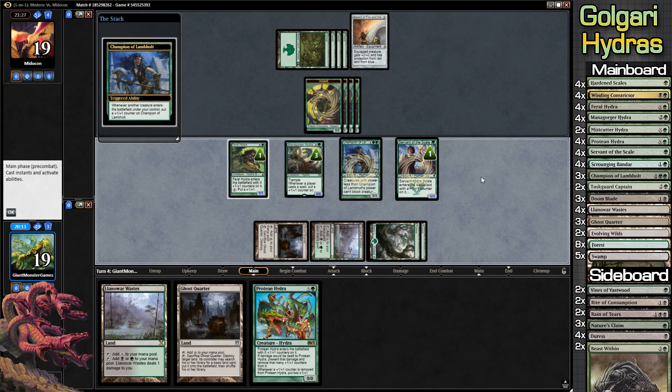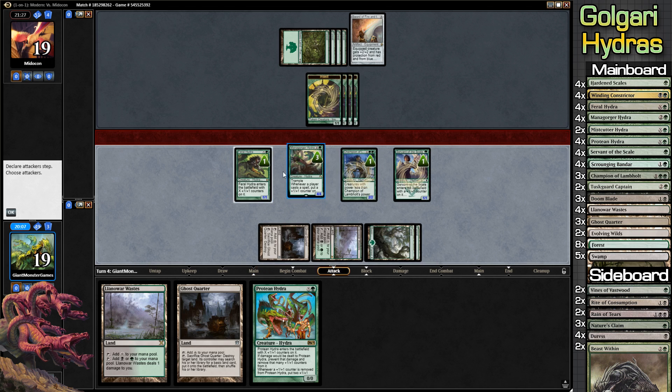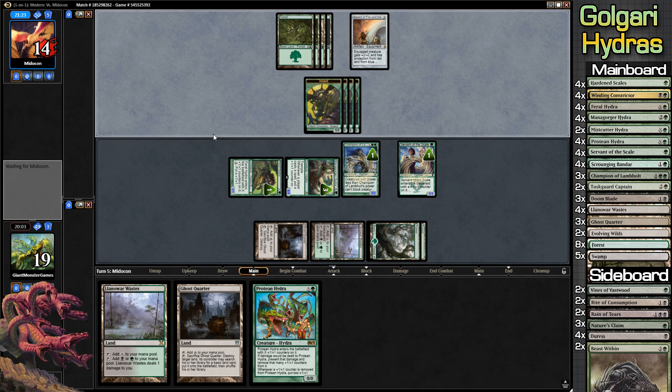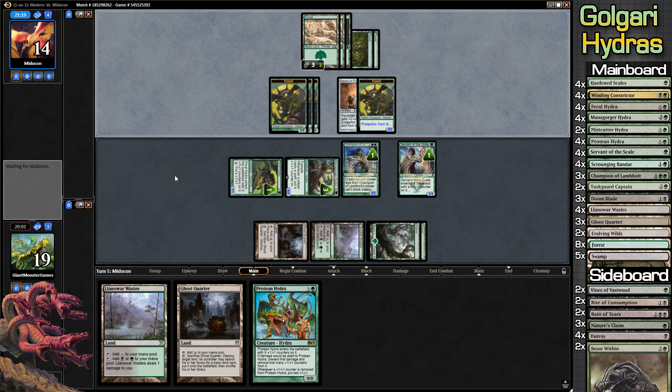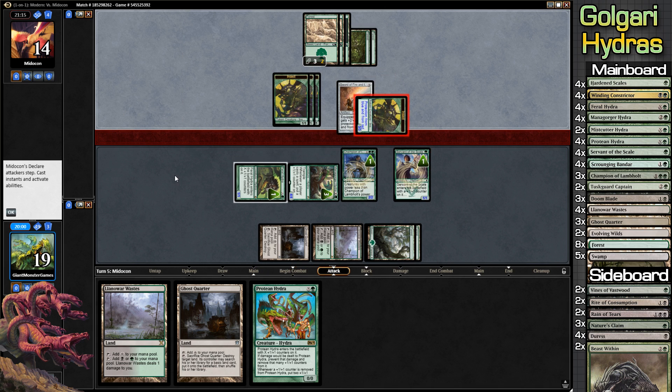Creatures that are 2/2 or smaller can't block — that's super funny for me. Swing for five and ship it to our opponent's turn. No blocks for you, my friend. It's just kind of super fun — I have giant stuff. Playing Hydras is so much fun, I'm not going to lie.